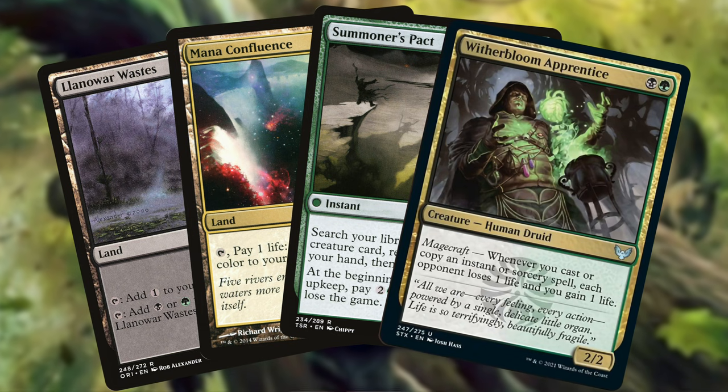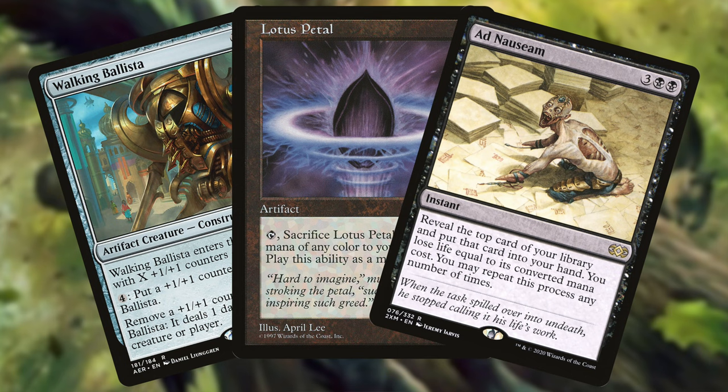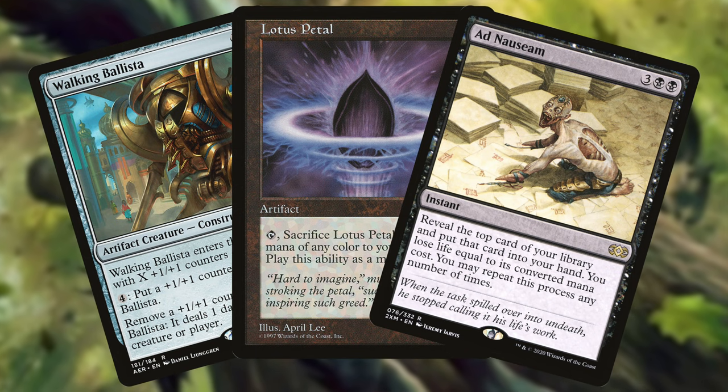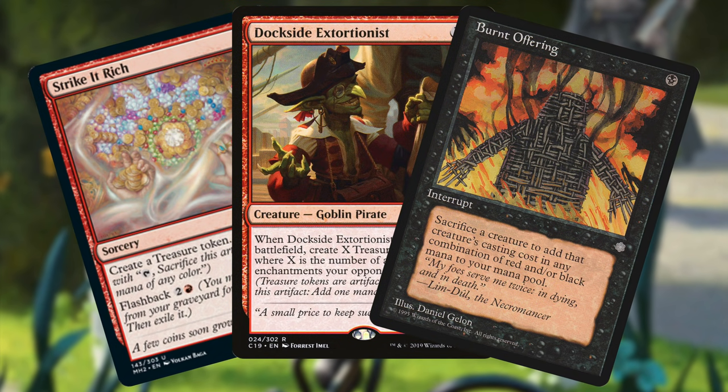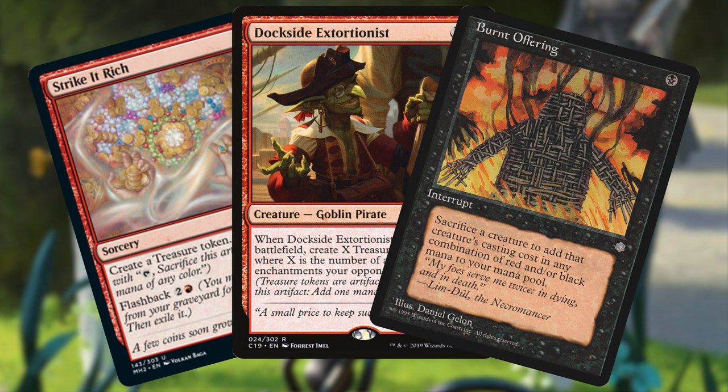My opener was Mana Confluence, a Summoner's Pact, a Witherbloom Apprentice, Walking Ballista, a Lotus Petal, and Ad Nauseam right in hand. Super pumped — two combo pieces right away. Walking Ballista is a mana sink for the infinite mana Chatterfang will hopefully produce, and Witherbloom Apprentice is two parts of an A+B combo. But I had to go down to six.